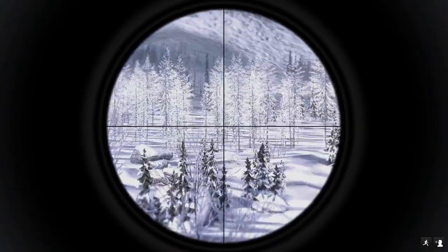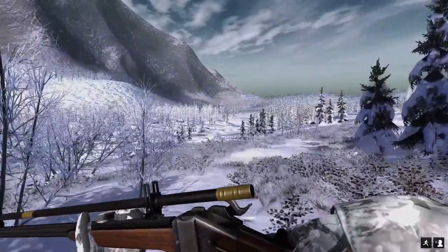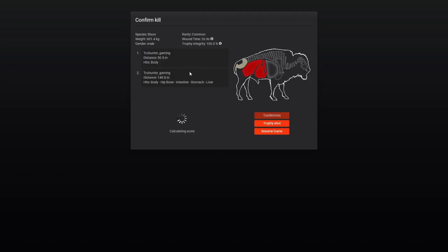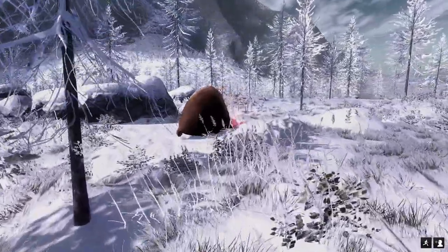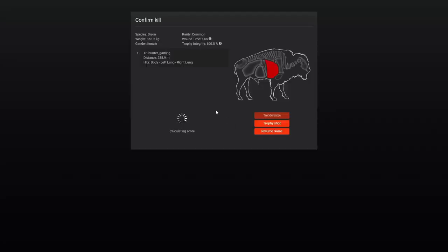The good thing about this open map is you really don't have to track them — once you shoot them it's obvious where they go down. We got 601 kg, a 55 score. First shot was a body shot, second shot got body, hip bone, intestine, stomach, liver — absolutely destroyed it. There's just an abundance of these things so you will never fall short of finding bison. At 285 meters we got a double lung shot.